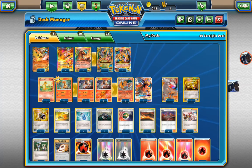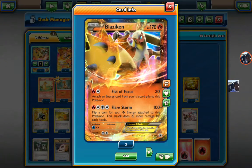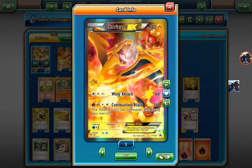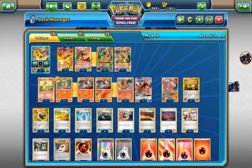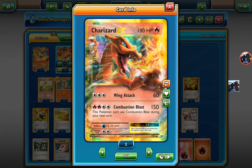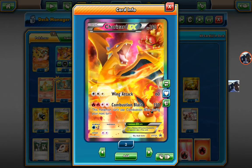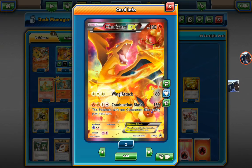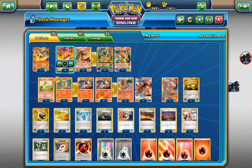So this is the deck right here. One Blaziken. Four Charizards — all the Wing Attack ones, which I love. When you use Combustion Blast, you got Wing Attack for backup. I like both, so I want full art. If you got two more full art Charizards, I'll jump on it and trade you something for it.